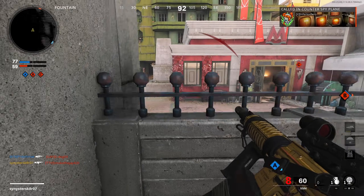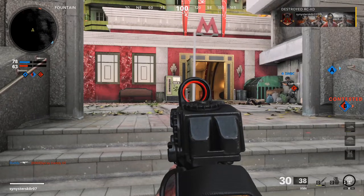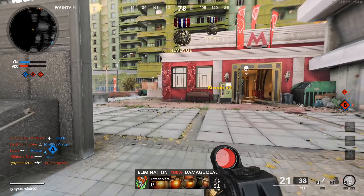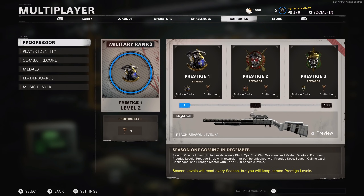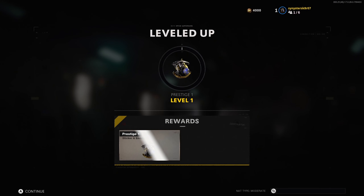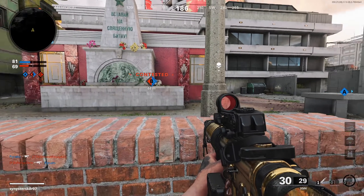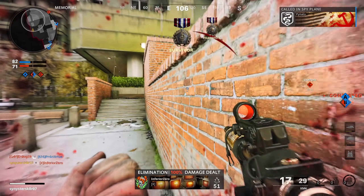We're strictly going over what's available at launch right now. Unlike military ranks, season levels require the same amount of XP for every level — it's not 8,000 for one level and then 10,000 for another; it's the same for every single level. When you do reach prestige 1, you get a prestige icon, a prestige sticker, and a prestige key. The prestige key can be used in the prestige shop that is coming in Season 1, and we will be talking about that again later in the seasonal section of this video.